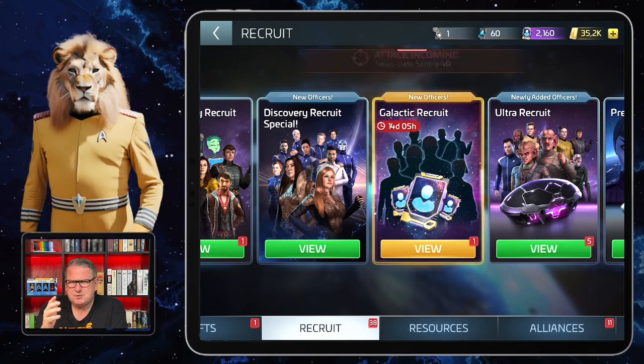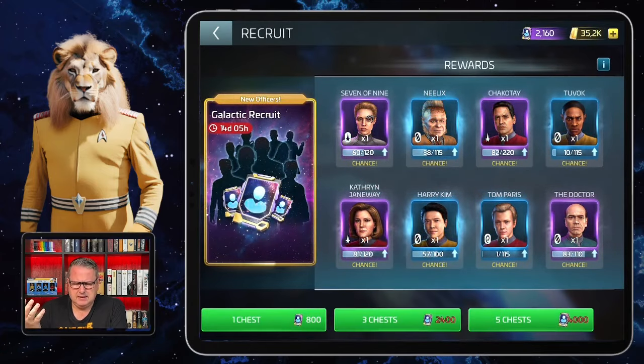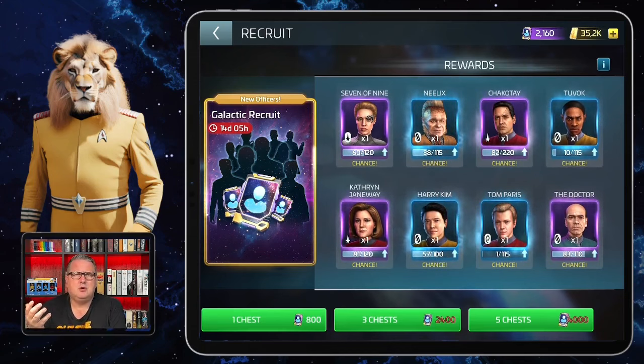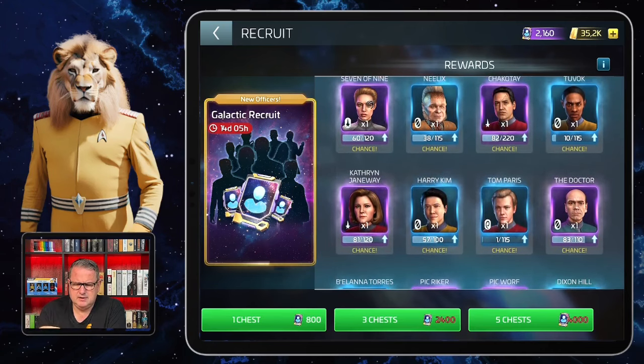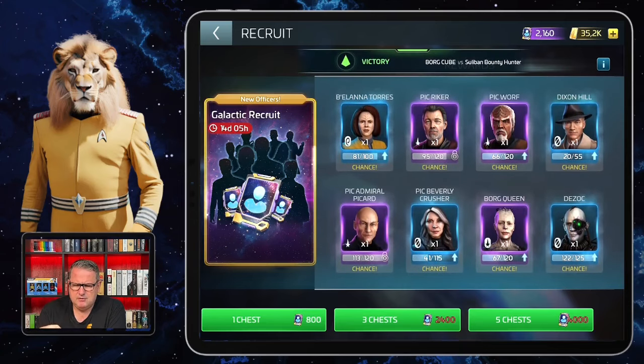From what Scopely and Eco wrote on the Scopely Discord, you can't completely figure it out. But the nice thing is the officers you find in there, because usually you don't find them in the normal recruit sections or in the Transporter Patterns part of recruit. So it's nice to have another way of getting certain officers. The Voyager officers, of course, you find at the Bajor Infection store.